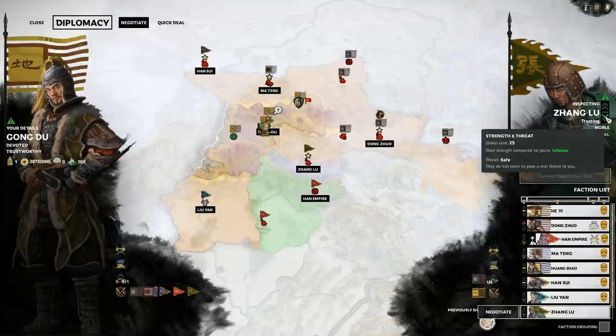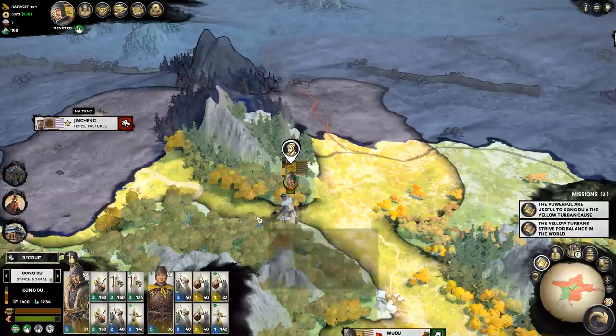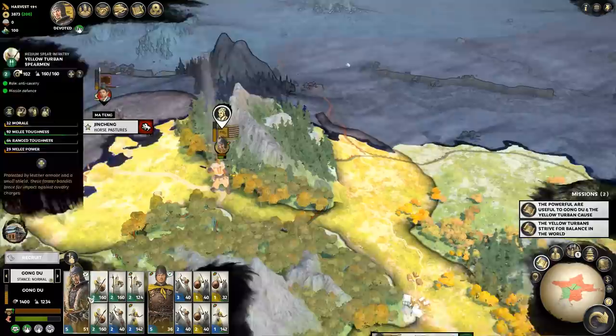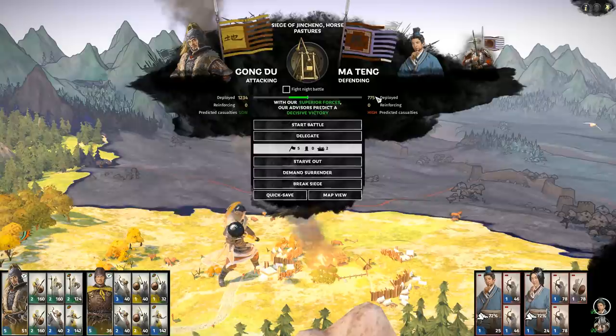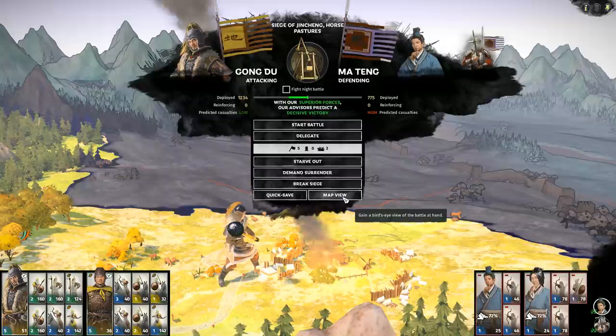As for our strategic situation, with me advancing to the north there is the risk someone could attack me in the south — that's why I was recruiting that new army earlier, and we'll probably see some action down there next time. As for our main force, we're going to keep marching and try to finish off Ma Tang at Jingcheng — it's defended by an army we recently saw, but they're half dead and the balance bar is certainly in our favor. The fight is probably auto-resolvable, but I wanted to do it manually because most of their army is weak against cavalry.